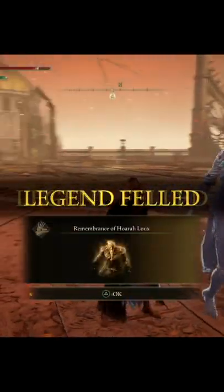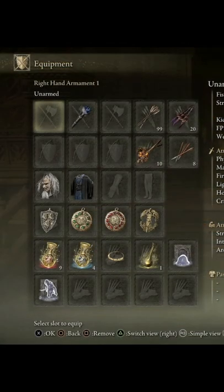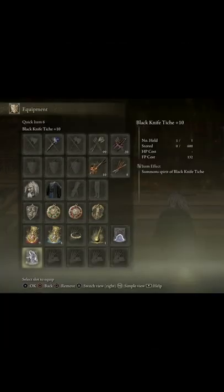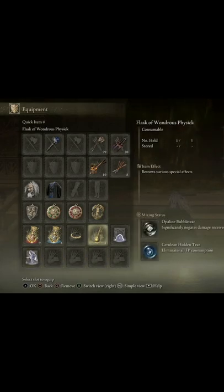So before we get into the fight, let me show you the equipment that I'm using. It's the Luzed Glynstone Staff plus 10 and the Black Knife Tish plus 10, and my mix of Wanderous Physique is the Opaline Bubble tier and the Cerulean Hidden tier.